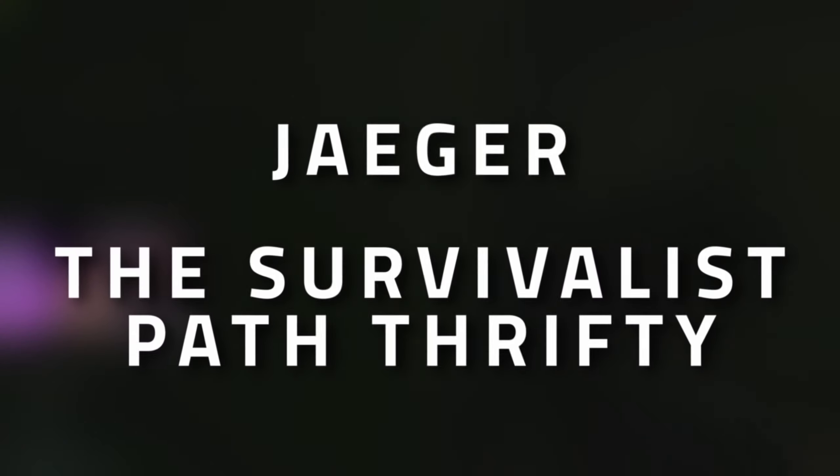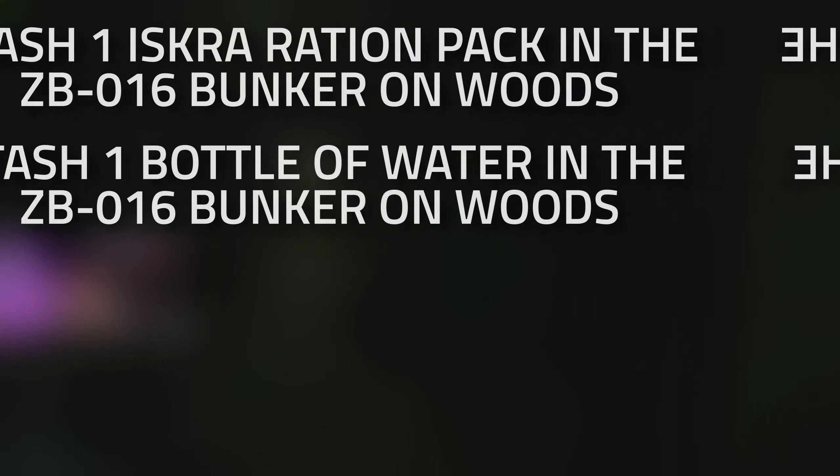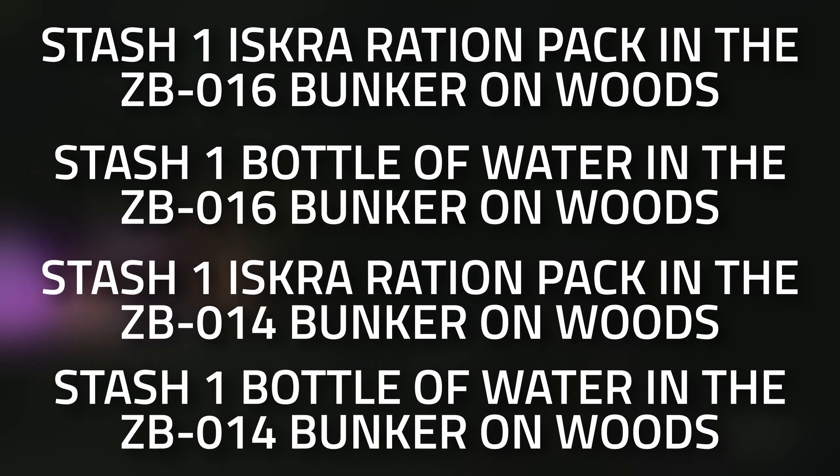Hey guys and welcome to a Jaeger task guide for the Survivalist Path Thrifty. For this task you're going to need to stash one Iskra ration pack and one bottle of water in the ZB-016, as well as in the ZB-014 on Woods.